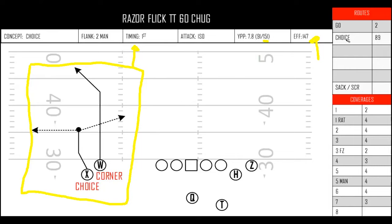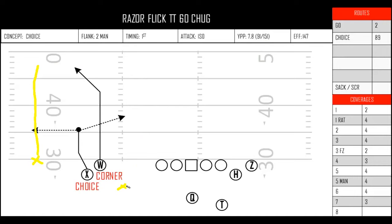The top right shows, on these 91 throws, where the ball was targeted. We can see this is a crazy distribution — the choice runner was targeted 89 times out of 91 throws, and the go — the corner — was thrown just two times. These numbers are not necessarily purely from stack; these are every time chug was called, so it could be a normal two-man flank with a go and a choice, or a running back. This is any time chug was called — not necessarily just stack.